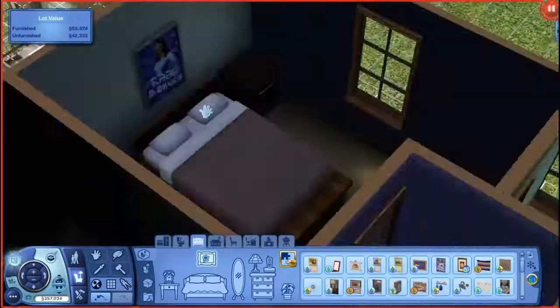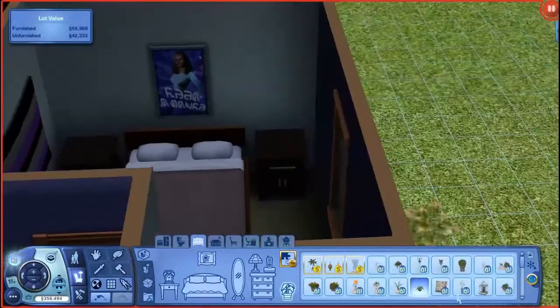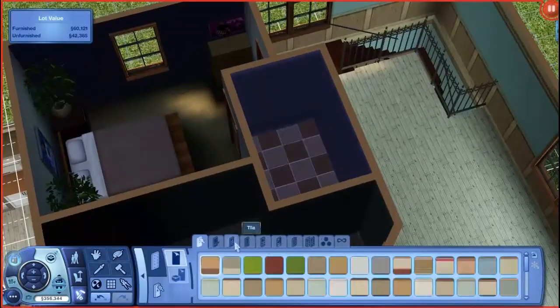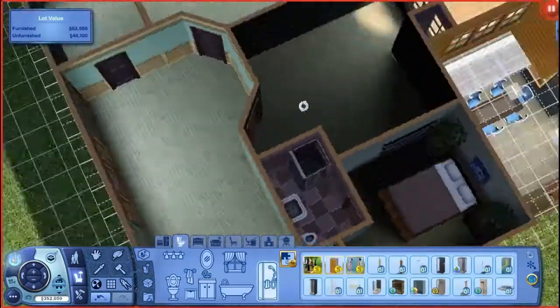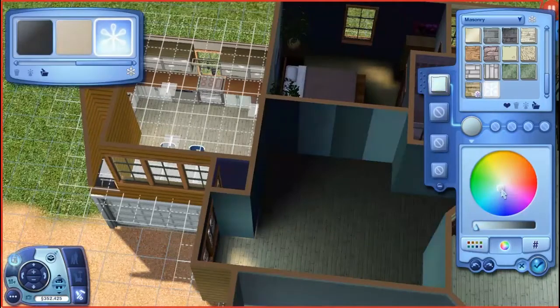We're working on the bedroom, which I believe is the master bedroom with an en suite — it's like my dream bedroom. I did have very strong ideas about this, and those plants I completely loved, so I didn't care if they were custom content or not. I'm doing the en suite now with simpler stuff because you can't fit much in there.